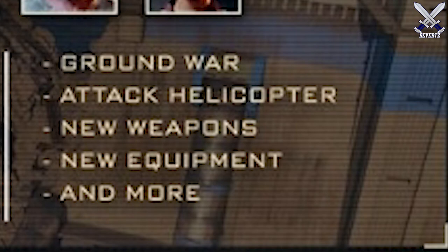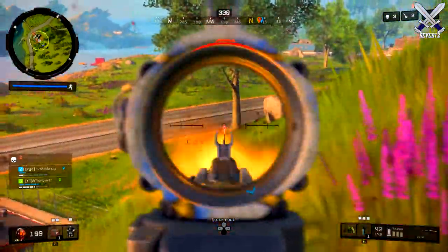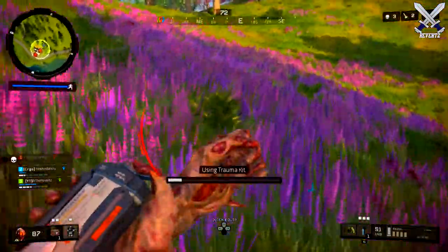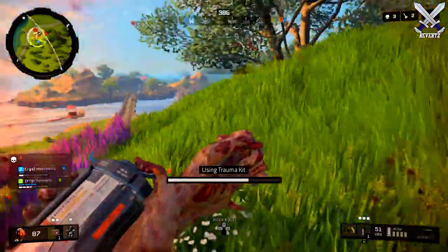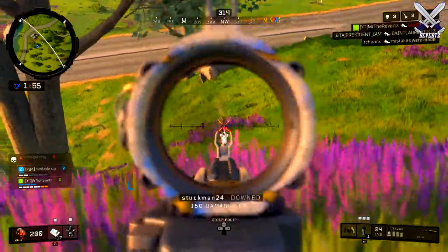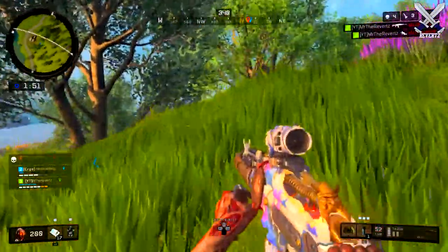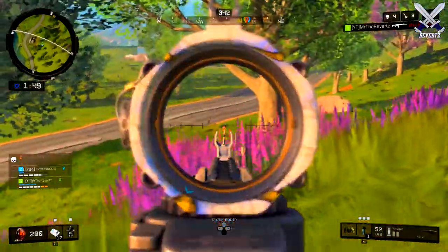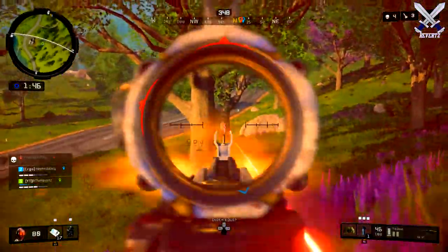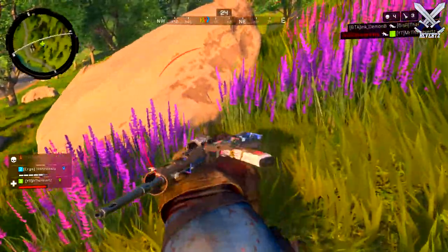We're also going to be getting a new vehicle which is the attack helicopter, and I assume it's basically like the regular helicopter but with a mounted machine gun turret. This really has me excited because I love the ARAV and driving around with my team gunning other teams down, except the ARAV is very vulnerable to mesh mines and cluster grenades. But with the attack helicopter I feel it can be extremely useful and very deadly — like imagine an attack helicopter dogfight in the air, that sounds freaking cool.